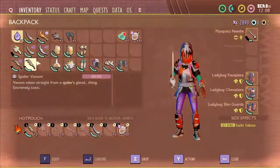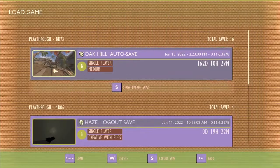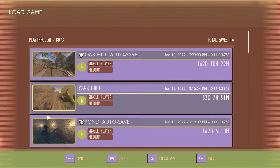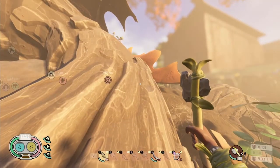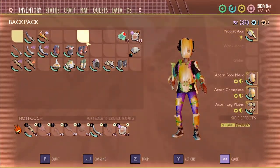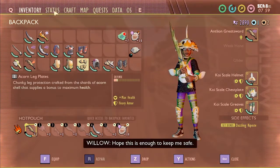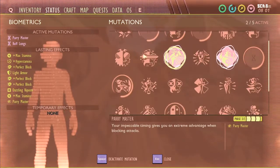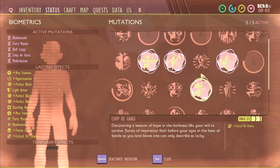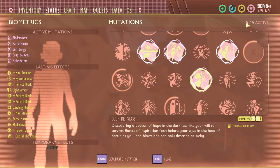They did a number on my durability. Now I want to show what an end game setup looks like. I'm going to put on the koi scale armor and put on buff lungs, parry master, blade master, Mithridatism, and Coupe de Grasse. You might not have all these mutations, but this is a perfect situation — anything outside of this will look somewhat like the two matches I've already had.